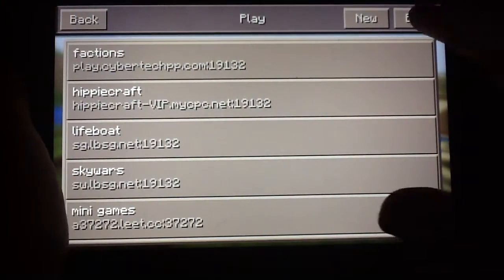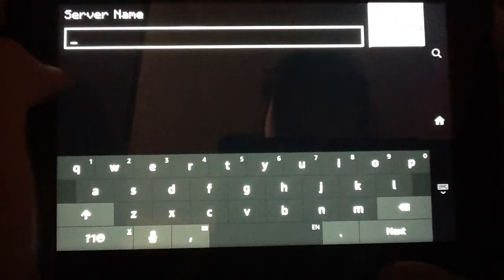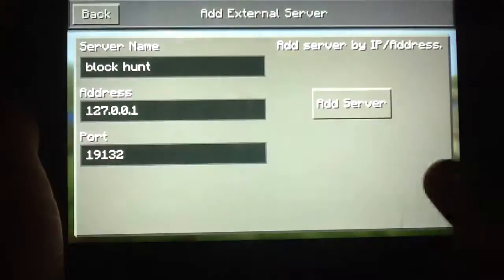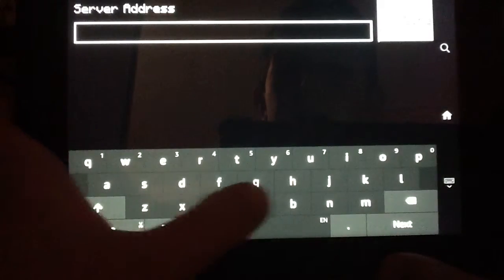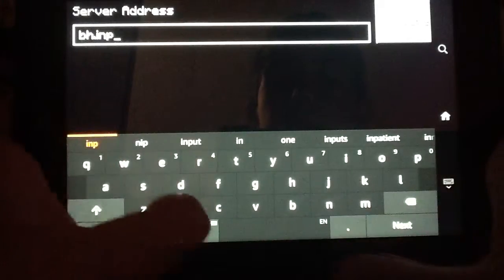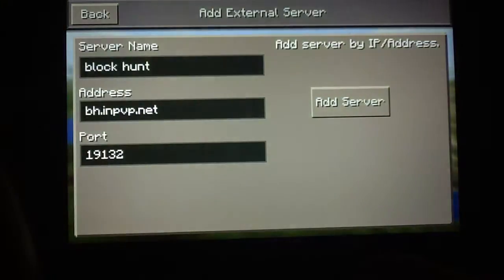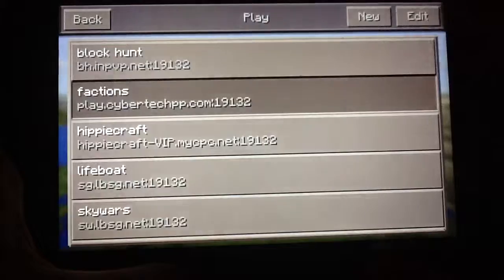So what you can do to add servers is you're going to press Edit, and then press External. The server name will just be BlockHind, or Hide and Seek, whatever you want to call it. But the server address will be BH.NPVP.net. Just like that, right there. And then the port will just be 19132, the default port. And you're going to click Add Server.